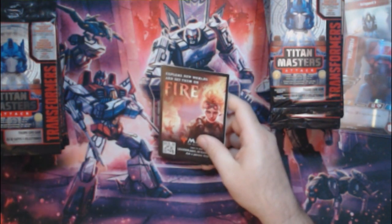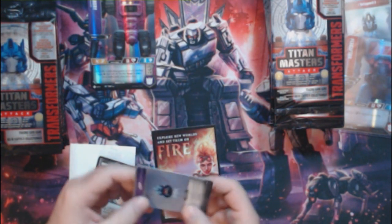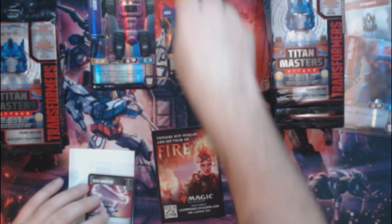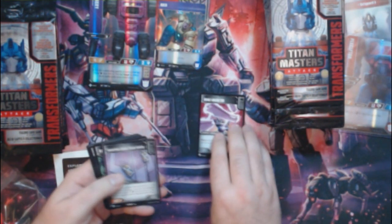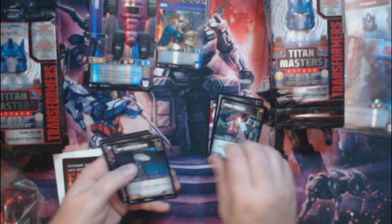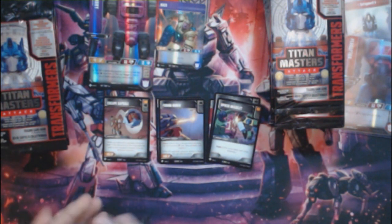Owen is my garbage collector here. Starting off, we got Fangry — he's a rare — rare in the first pack, not bad. For a head we've got Kreb, he's an uncommon. Then for our battle cards: Grav Inhibitor, Industrial Grade Phase Cannon, Spike Bracelet, Spy Satellite Uplink, Fusion Borrower, and Escape Capsule.